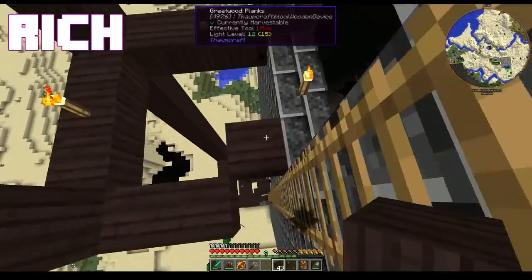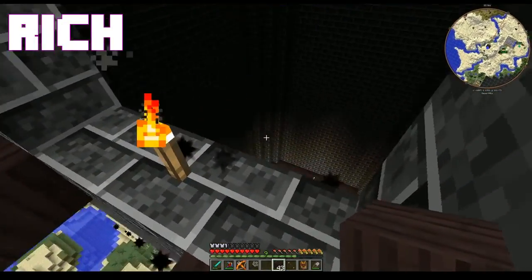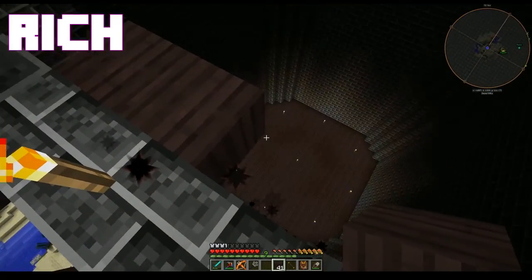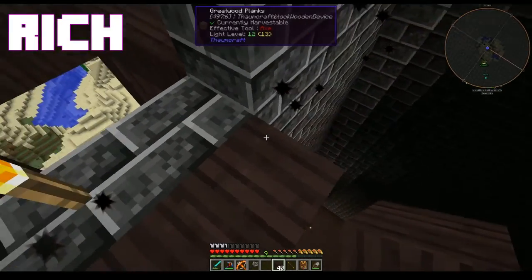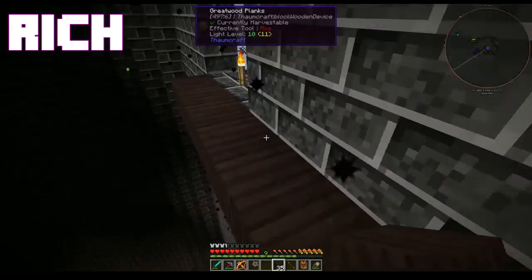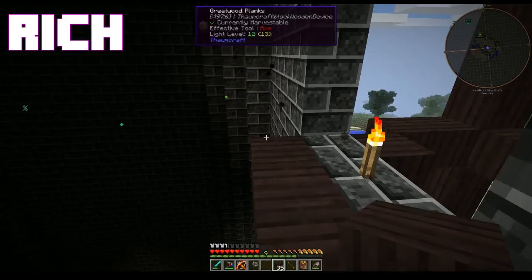Now it's time to put in my last two floors and show off the Builder's Wand. First, we do the smart thing and push shift before trying to place these original blocks, because I don't want to fall to my death. We leave that kind of thing to Jim.